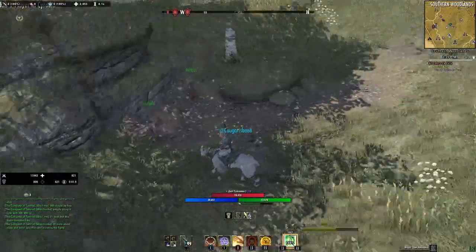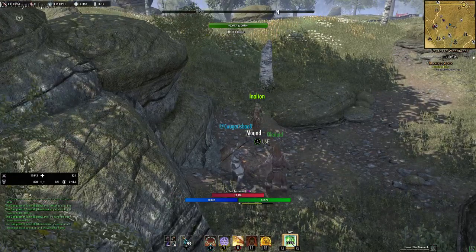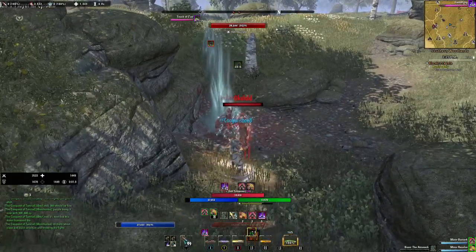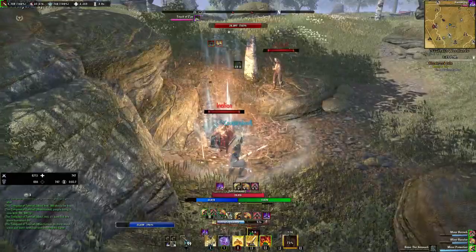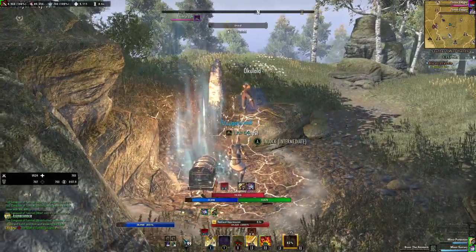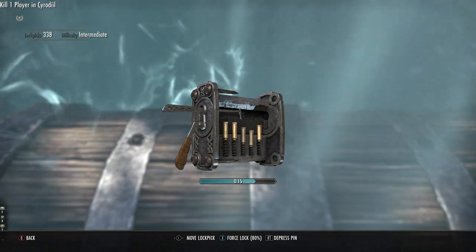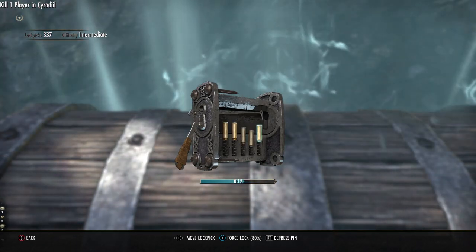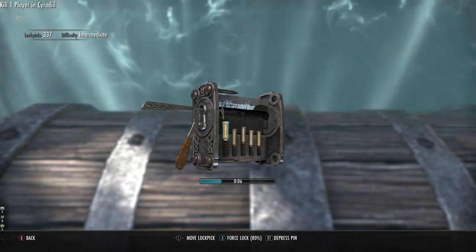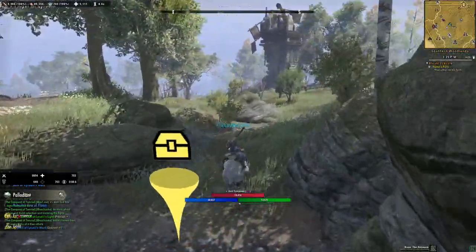There's a funny encounter — some NPCs are saying 'Stop right there stranger, this is our claim! This is our treasure!' I've never seen these guys in Cyrodiil say 'Stop, this is our mound' — that's kind of interesting.